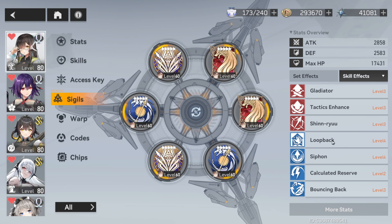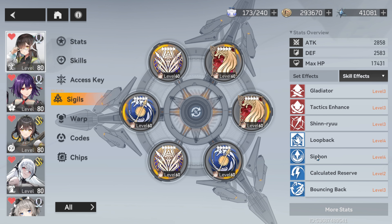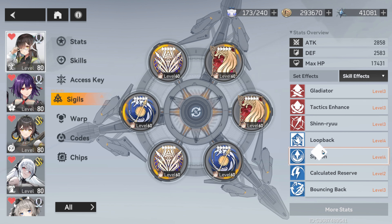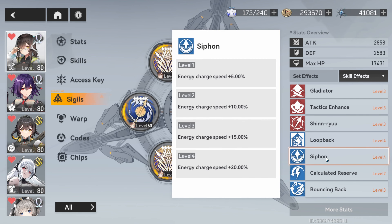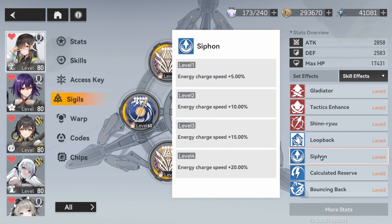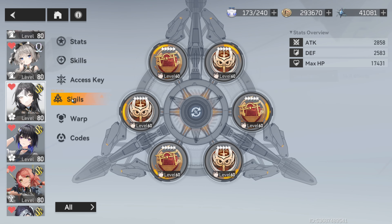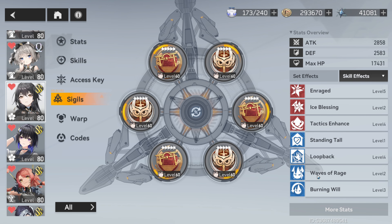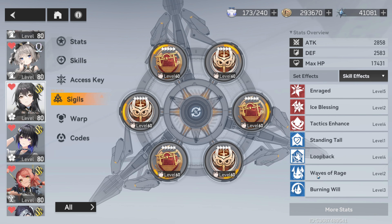Let's talk about some sigils and sigil effects. First thing first, if you are rolling for your damage carry, remember that you are trying to get eight attack up, eight critical up, and as much critical damage as you possibly can. Some characters might not need all eight critical up and they might need more critical damage, but it is very important that there is really no scaling cap on attack and it's always effective. So always try to hit that attack up and fill out the rest. And remember, if you don't have enough crit rate, your crit damage is useless.